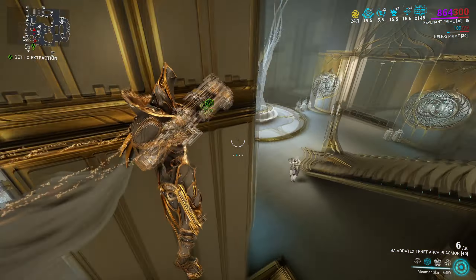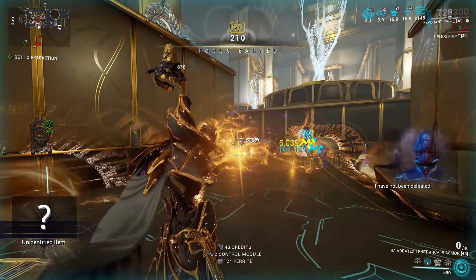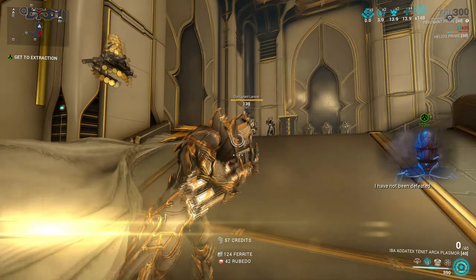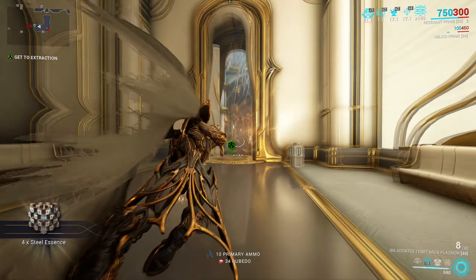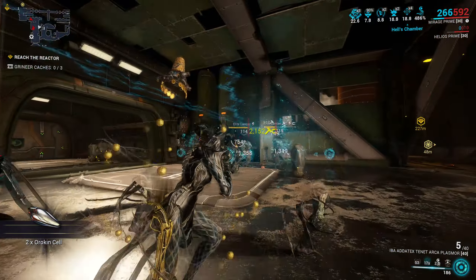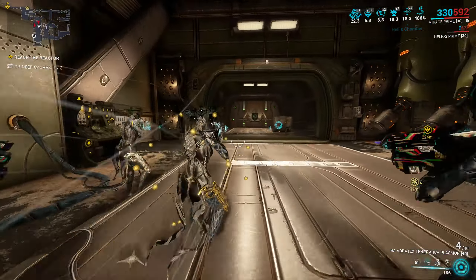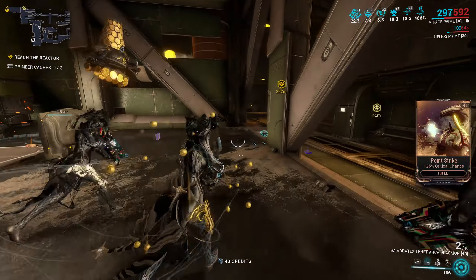Rivens have very low disposition, so to make use of them, a Riven probably needs to have toxin or some other useful elemental in it to justify dropping a mod. Even then, you're looking at an increase of a couple of percentages in total output, so I wouldn't sweat over Rivens for this. Of course, if you like the weapon you can invest in one, but it's so hard to get a functional roll with such low disposition, so be ready to dump a lot of kuva into it.